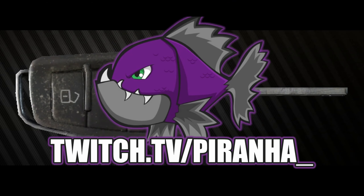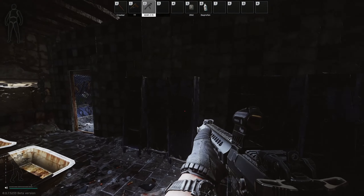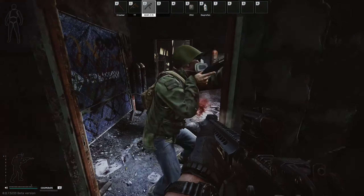Welcome to a key guide for the car key. This key currently has only one spawn location, which is in the pockets and bags of scavs.